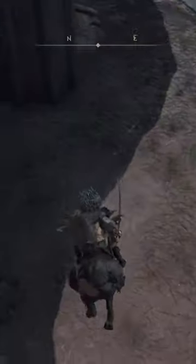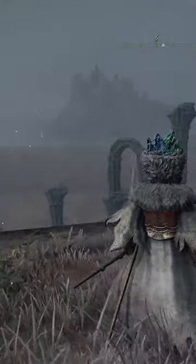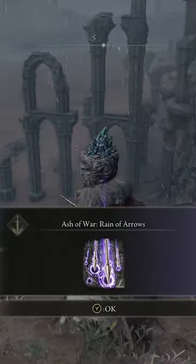Once you get down to the bottom, you're going to dismount because you do not want to wake up this giant golem down here, and you're going to run over to this edge, at which point the specter is going to appear and then he will fade away and drop for you an Ash of War called Reign of Arrows.